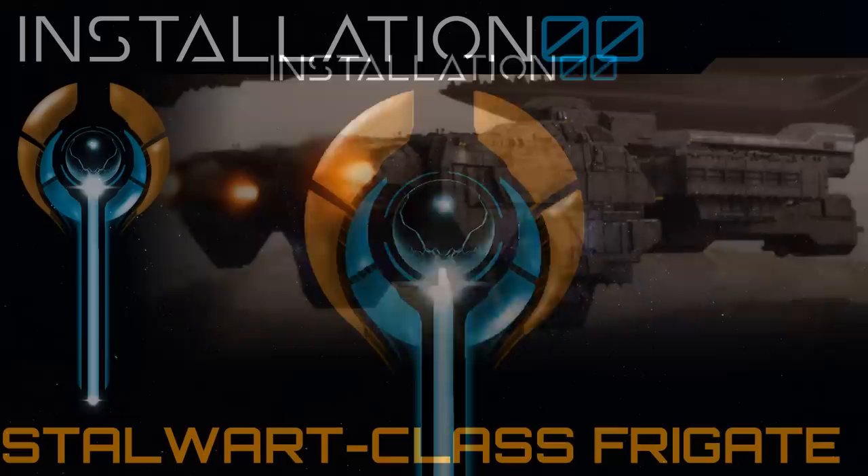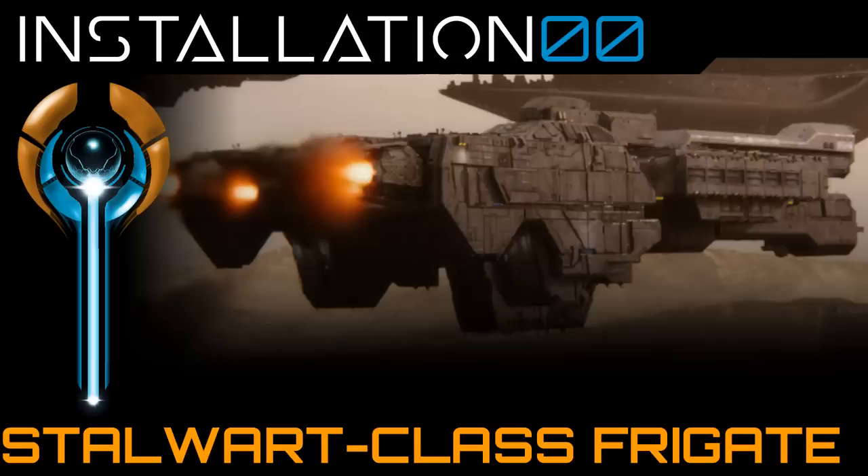Today, we're looking at the UNSC Stalwart-class frigate. As this is a ship, we will be opting to look at her overall exterior, hull and superstructure, and then analyse her from stem to stern, looking at each of the three major hull sections.